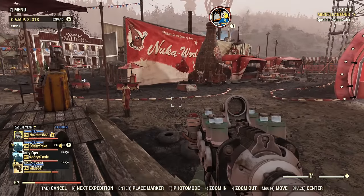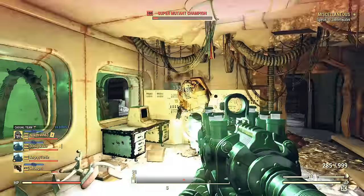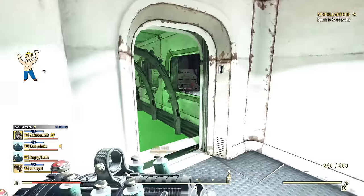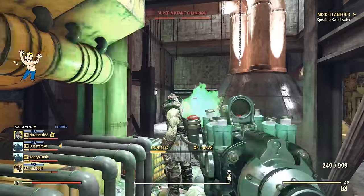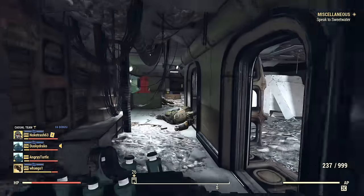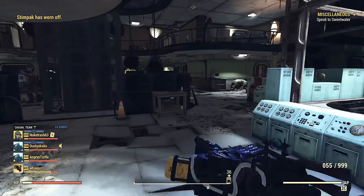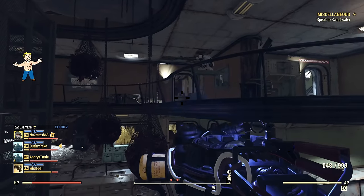Now let me demonstrate how this build works. First, a classic test on super mutants — they are a perfect test subject and a good representation of the common Appalachian enemy. As you can see, they die rather easily once adrenaline ramps up. When using the Enclave Plasma Flamer you are basically immortal since it's a vampire weapon — or at least almost immortal with a different effect, as your stimpaks will keep you alive. Even switching to just holding the weapon, they cannot touch me at all.